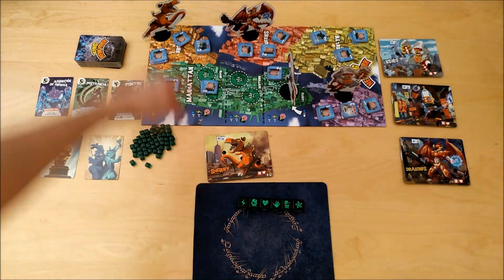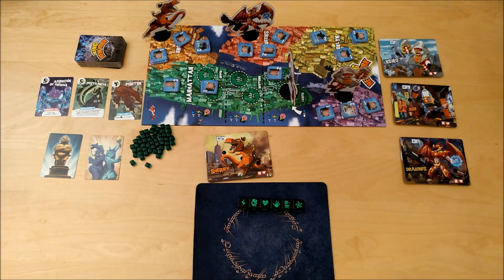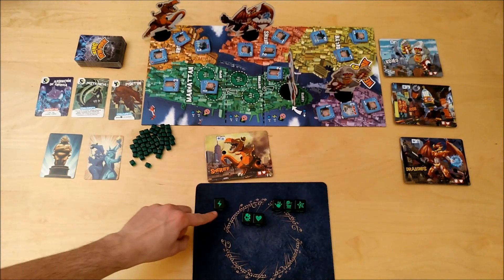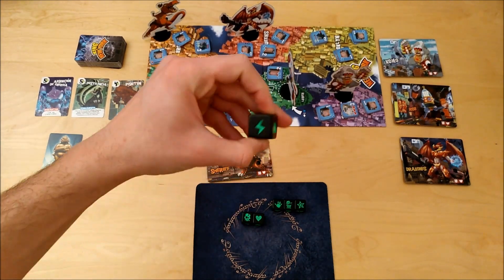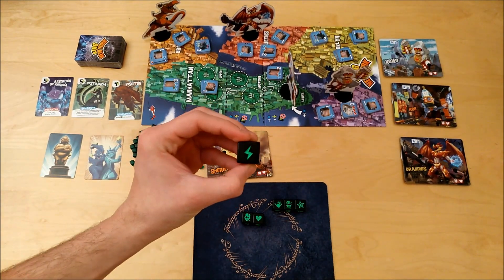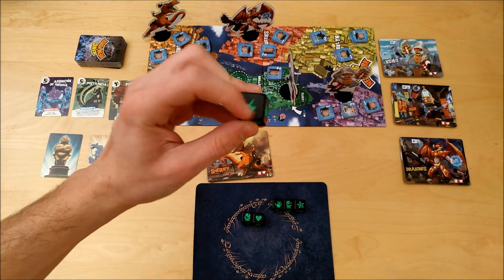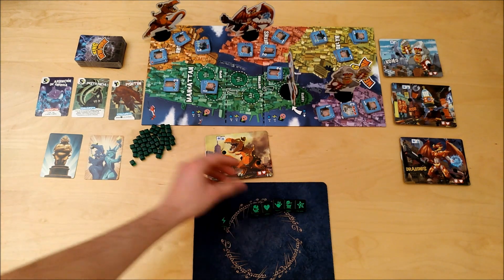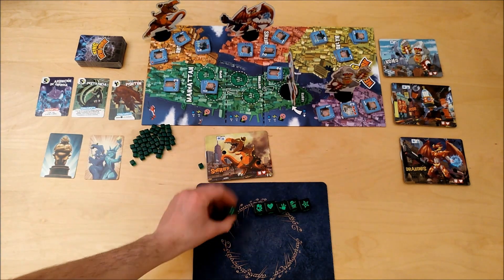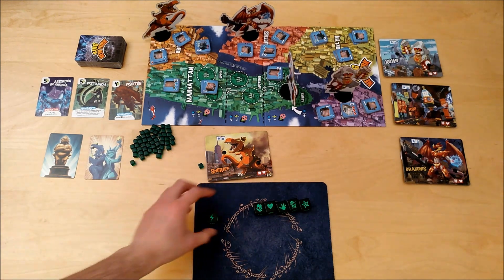So, I'm Sheriff, and I'm in Brooklyn District. After I've rolled, re-rolled, and re-rolled for even a third time if I want, I resolve my dice. With this dice, I receive one energy, because each lightning die gives me one energy. If I had three lightning dice, I would receive three energies, but as I only rolled one, I receive one.